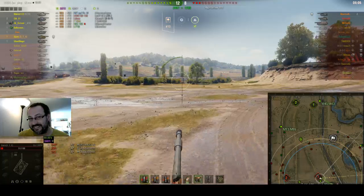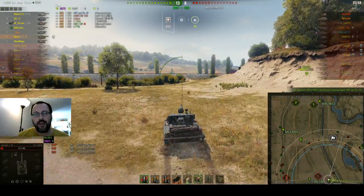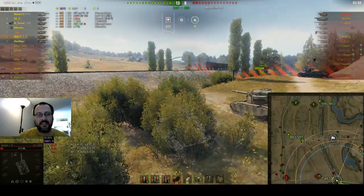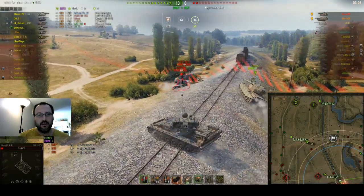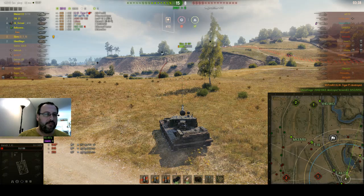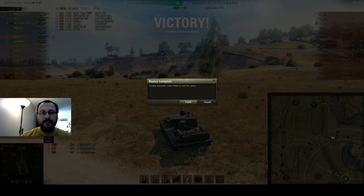The Waffenträger auf Pz. IV was eliminated from the game by our artillery, which is great. I'm hoping the artillery is not aiming at me — and no, it's not the case. GW Tiger P eliminated, M50 G55 eliminated — so there we go, 3500 damage. And believe it or not, in the post-game stats there is more assisted damage on top of that, so overall 6655 combined damage, which is grand.